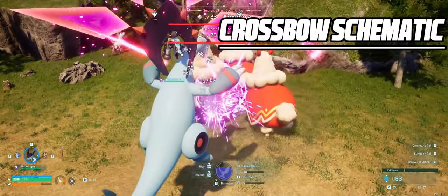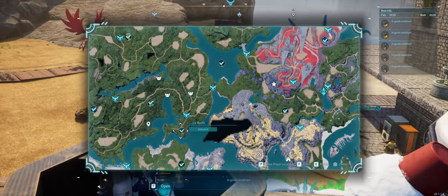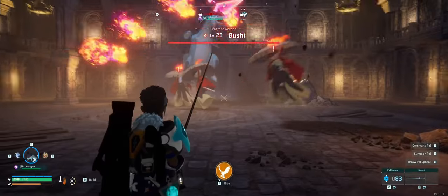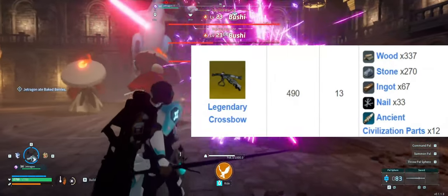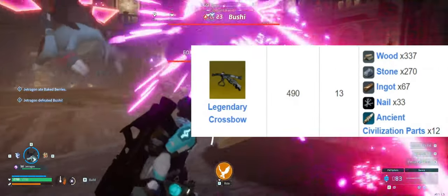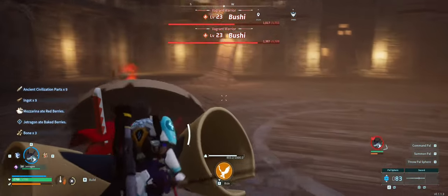This is also a huge upgrade from the base version which has only 65 attack, compared to this one which has 247 attack and comes with a much better firing rate. Next we have the legendary crossbow schematic from the level 23 Bushy boss fight, which you can find south of the starting area. Craftable early on with a serious damage boost — the base version only has 280 attack whilst the legendary version comes with 490. This is arguably better than some of the guns you can craft, making it usable even later in the game.